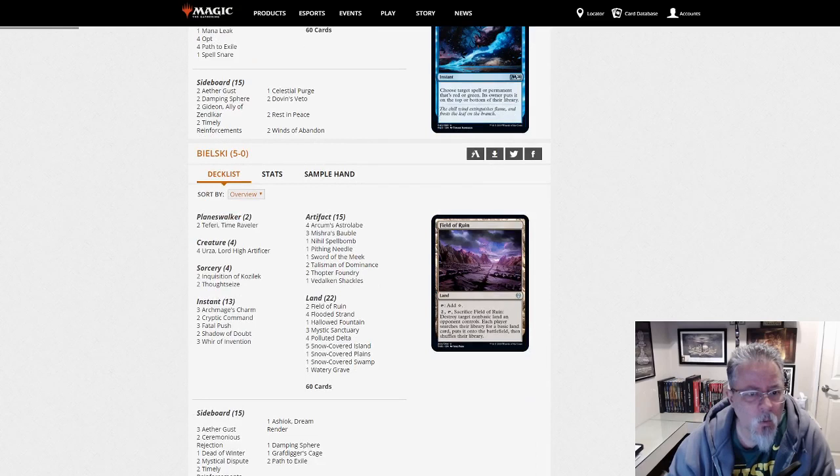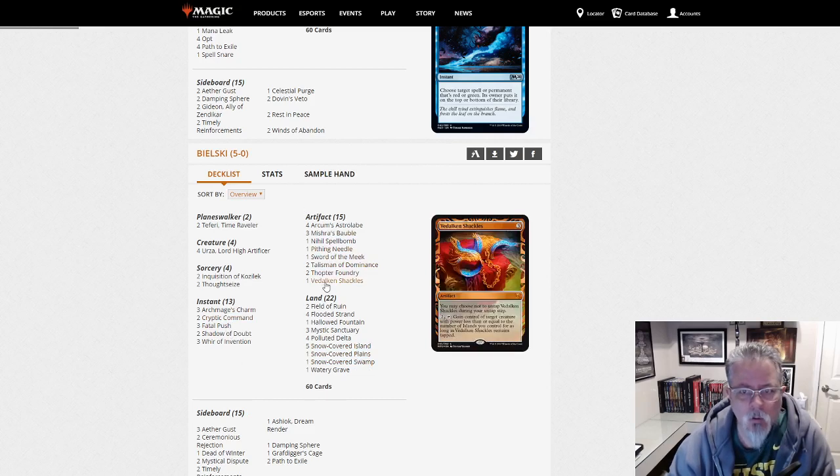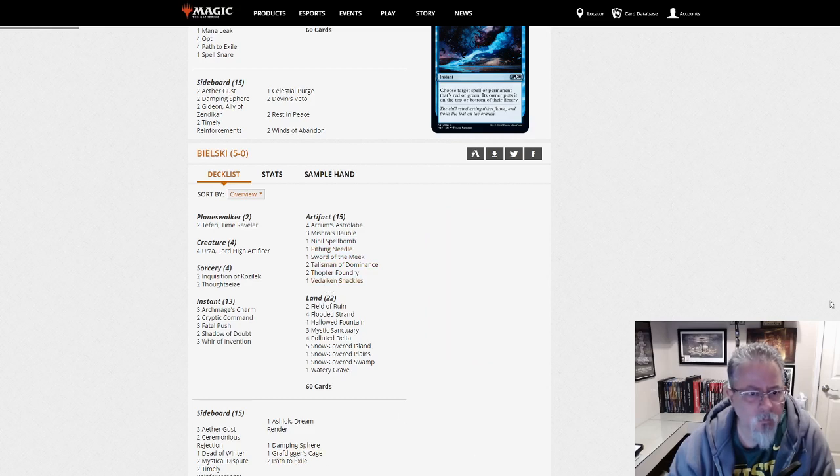Bilski with Wurza — initially looked like Dimir Wurza, but we are Esper. White is nothing in the main but definitely in the sideboard for hate. White is very good at that. So if you want a Thopter-Sword combo deck, here you go.